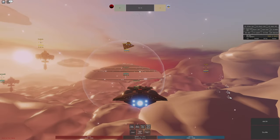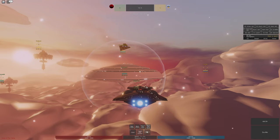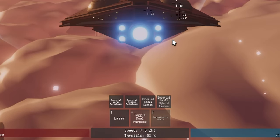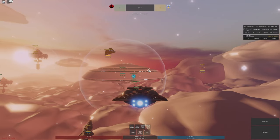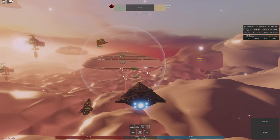Each ship that has an ability has a control shown at the bottom of the screen — press T or the relevant button to trigger it. There's also a toggle dual purpose button which turns some of your lasers into anti-air cannons that are automatically controlled by the game rather than manually.